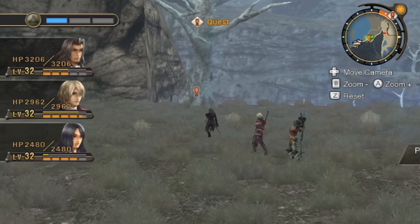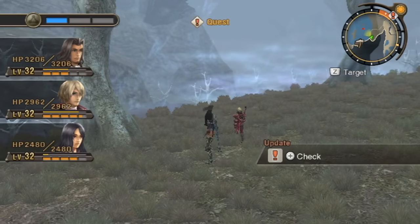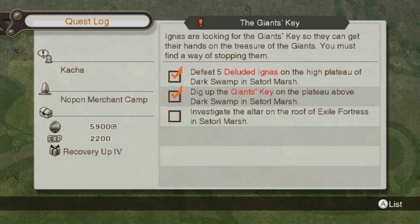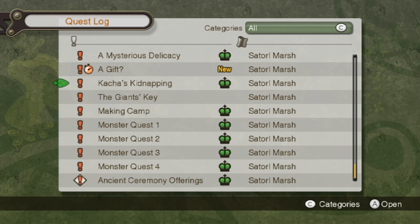Oh, do I have to pick something up here? It's next to — dig out key next to another tree. Alright, we got the Giant's Key. What do I need to do now? Investigate the altar on the roof of Exile Fortress in Satorl Marsh. I gotta go back through the back door. As you can see, I've done a lot of Satorl Marsh quests.